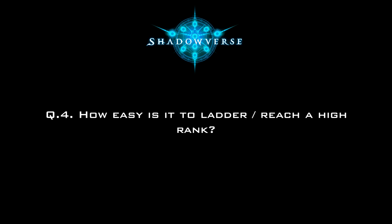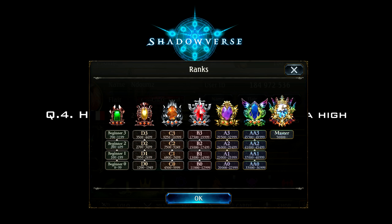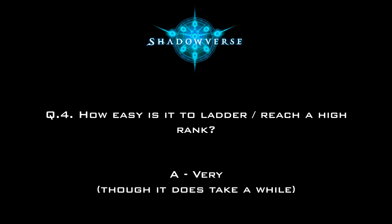How easy is it to ladder or reach a high rank? Very — though it takes a while. Shadowverse uses a somewhat unusual ranking system that, before reaching Masters, includes a letter and a number. You rank up your number from 0 to 3, then play advancement matches to go to the next letter at number 0 — so D0, D1, D2, D3, C0, C1, and so on. You can't derank a letter, so once you reach C rank you cannot go back to D. Importantly, unlike many other games, while your ranked rewards reset at the end of the month, your rank does not — wherever you ended last season is where you continue from. This means you very rarely face veteran players in lower ranks.